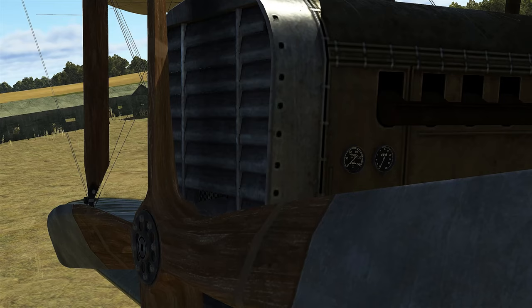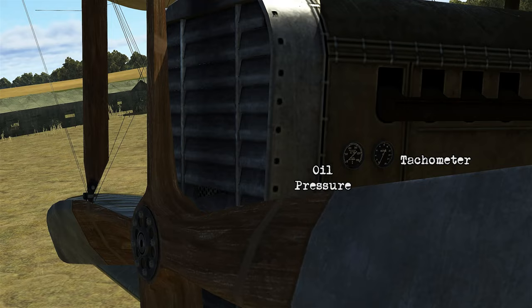Looking at the engines themselves, this is what the water radiators look like when they're open and closed. You also have two gauges — these are the oil pressure and tachometer.